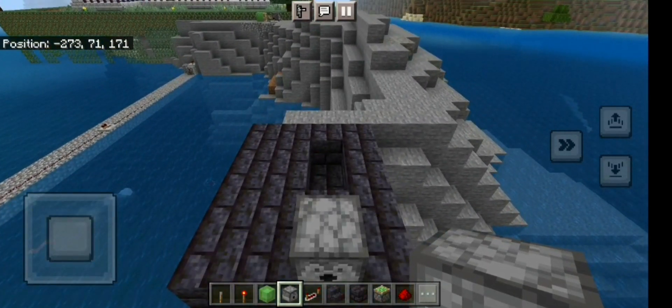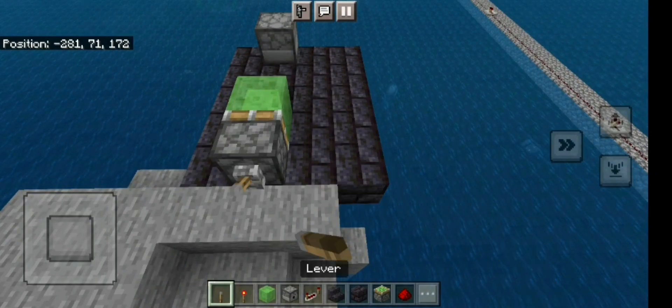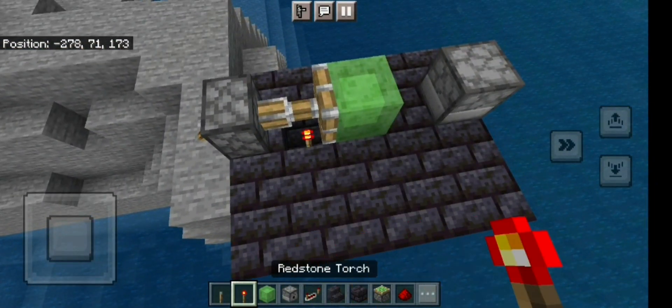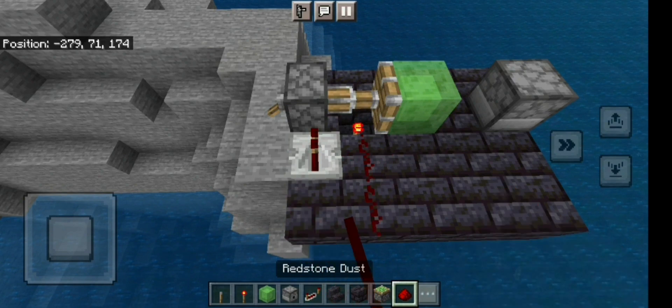So we are going to start off with a Dispenser, a Sticky Piston, Slime Block, a Lever, a Redstone Torch, a Redstone Repeater, and some Redstone Dust along the way.